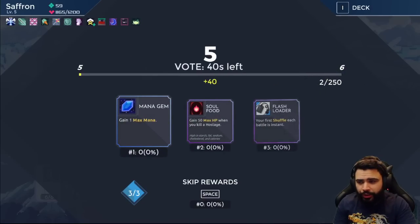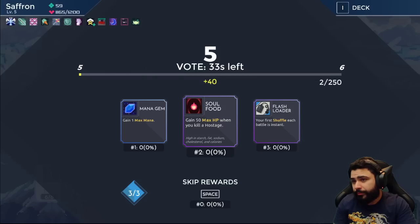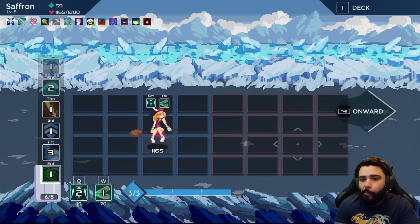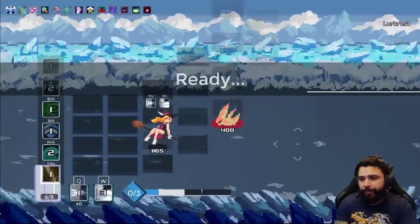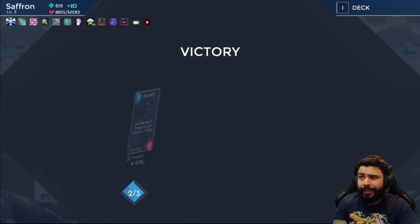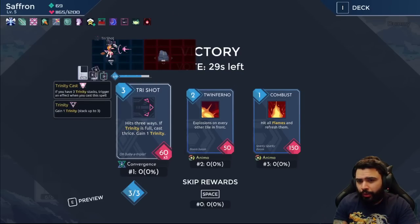We're getting really lucky right now. At some point we need mana, but wow — why are we getting such good relics? Normally I'd be very picky about who to fight, but we're just doing this for showcase purposes. We'll push this guy away for maximum damage — remember we have Power Shard, so that did almost 200 damage with just two mana.